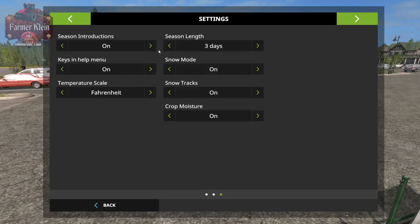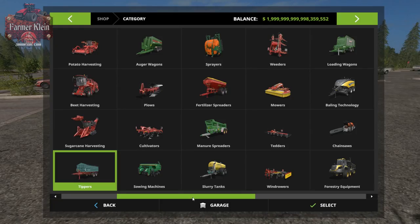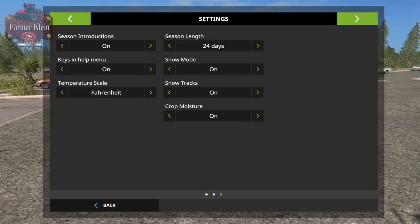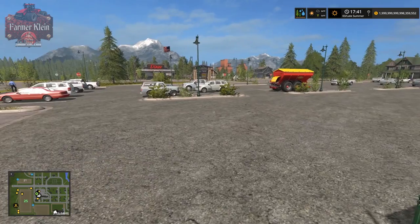Let's change to the max — 24-day seasons. Now this trailer only costs basically $11 a day. We've taken $84 off the cost per game day by playing a longer season. The shorter your season length, the more your equipment costs per game day, because you can roll around and earn money a bit quicker. The longer your season, the less you pay in daily maintenance, but you have more days of maintenance — it probably comes out to an even wash in the end.